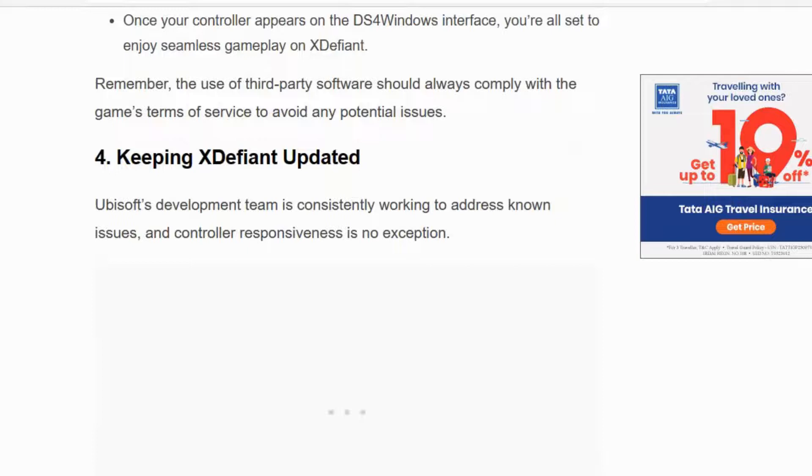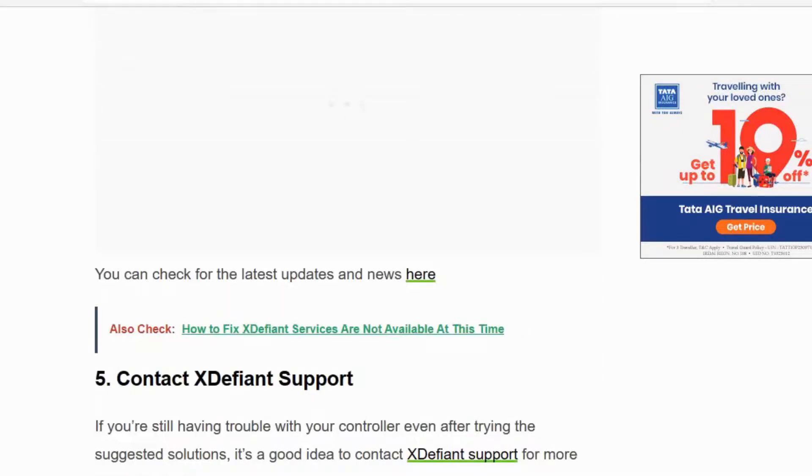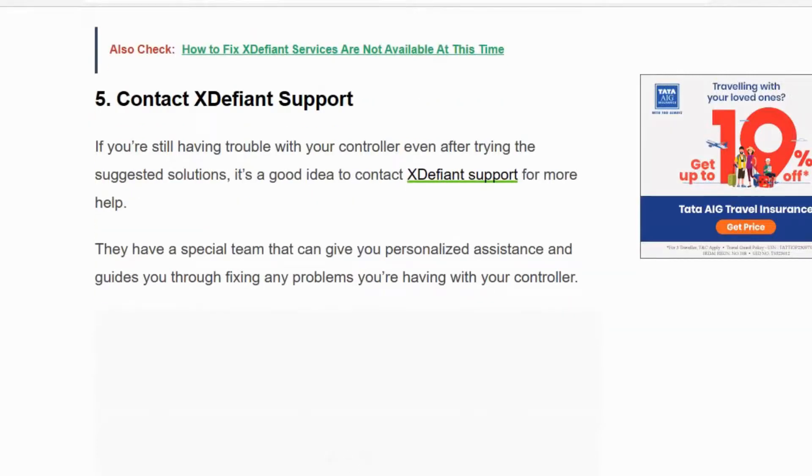Solution number four: check whether your XDefiant application is on the latest version, because the Ubisoft development team is consistently working to address known issues and fix them in the latest versions. You can check this by visiting the Trello.com website.